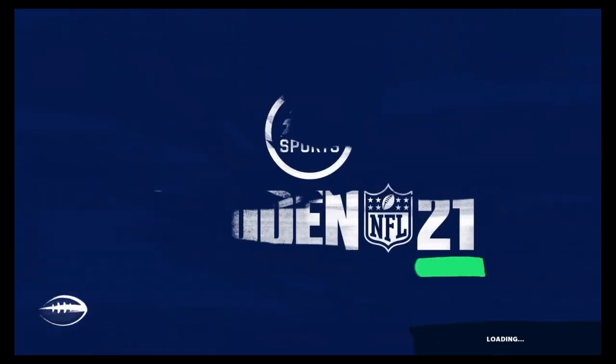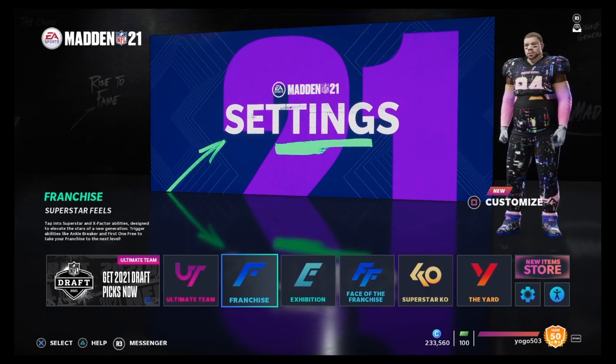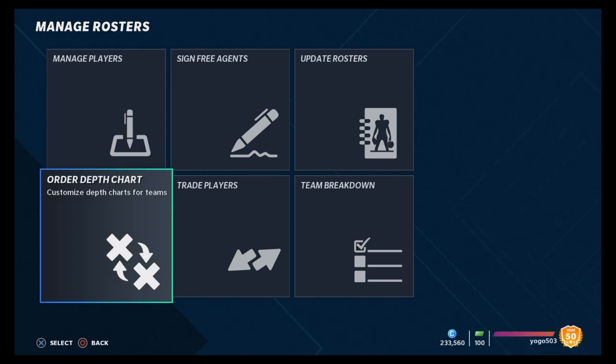You do that, and now that it's loaded, the way you'd be able to view this without joining a franchise would be — if you were to start a franchise, you'd have those rosters. I'm just going to show you how to view on the outside of a franchise: manage rosters, then order depth chart.